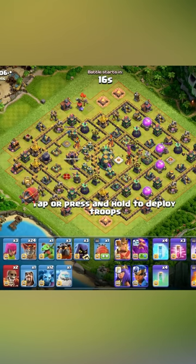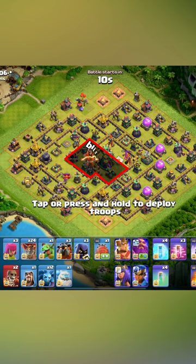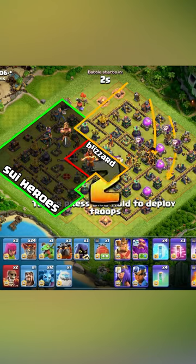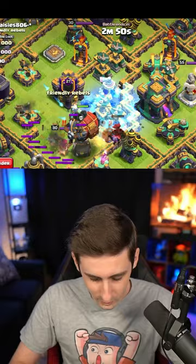We're gonna try to land the blimp right on the builder huts near the town hall and the enemy queen. We may well have to freeze the sweeper because it's gonna push us back, and then send our heroes behind where the blimp is. If we don't kill the queen and then go into the Royal Champion, we can LaLo from the top side down and around towards the eagle. Here we go.